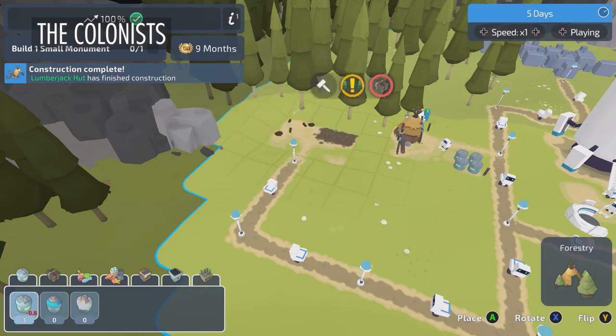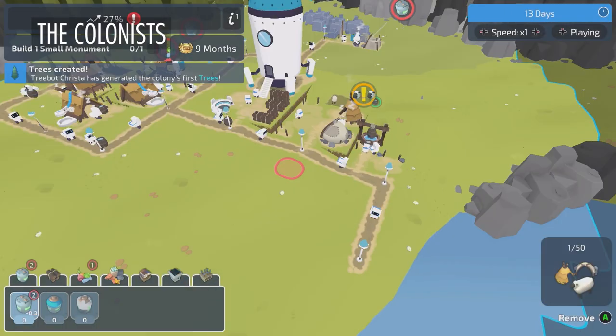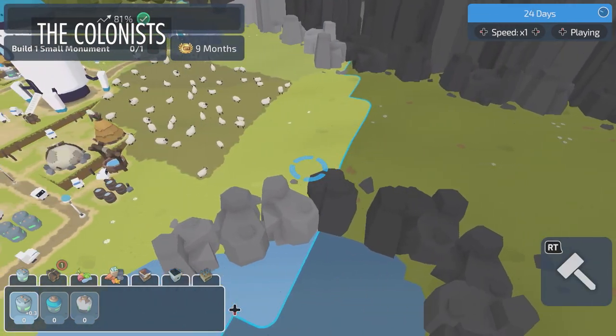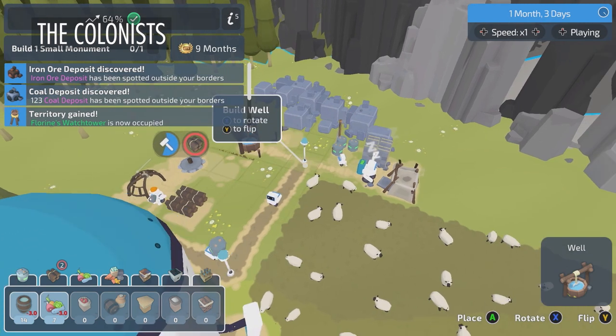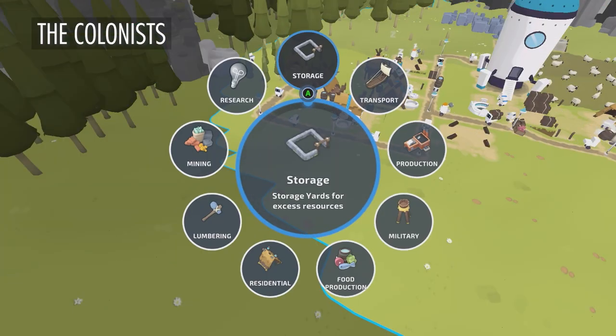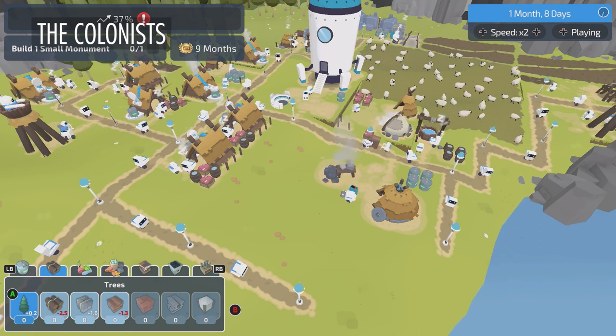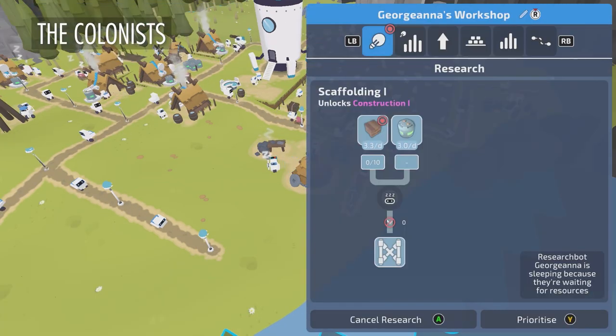Before we start tangoing it up, I noticed you playing a game the other day, Rad, with some adorable little robots. What was that about? I've been playing The Colonists. It's this cute settlement building game where you help some industrious robots make a new home. It taps into a nice, relaxing balance of bolstering your little community and expanding into uncharted territories. There's something so satisfying about arranging and upgrading your buildings, seeing your farms flourish, and there's a fulfilling sense of progression, with lots of cool things to unlock and discover.